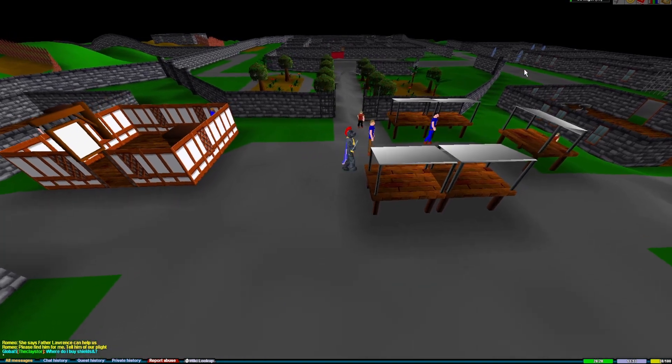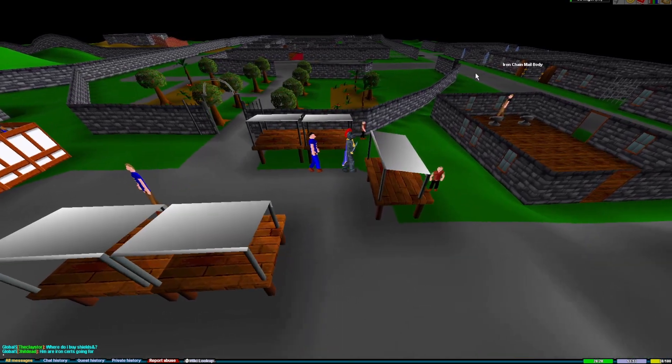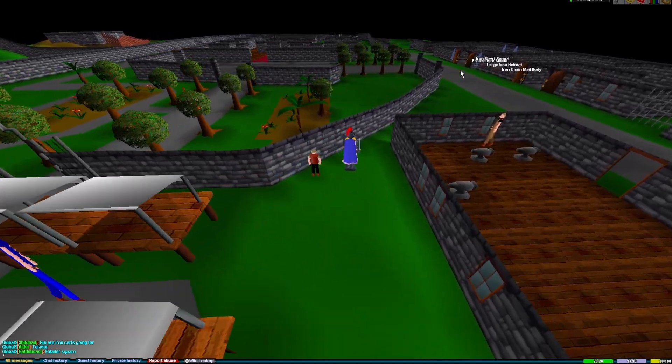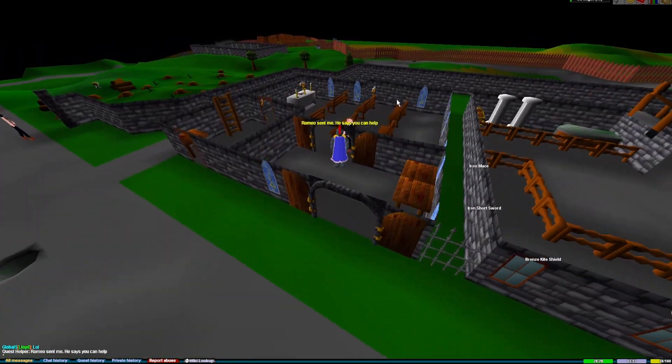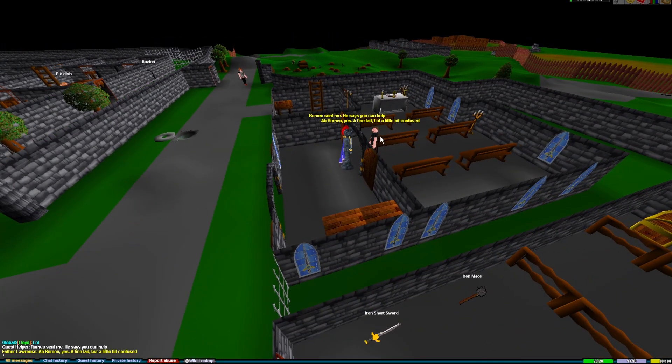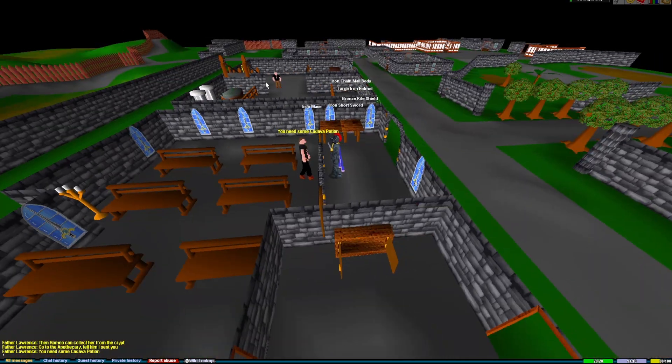As you can see, the chapel looks completely different in Classic as well. We'll now head up there — to get to the chapel, just head northeast. Once arriving at the chapel, you'll speak to Father Lawrence. Father Lawrence will then tell you to go to the apothecary to get a poison potion that will make her appear dead.